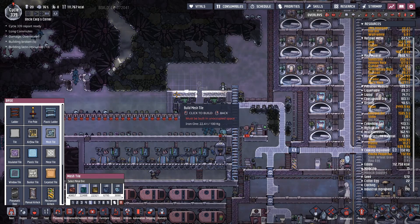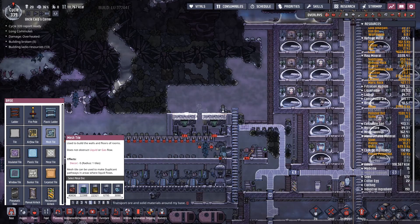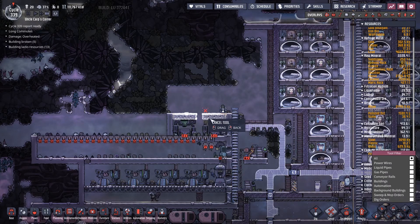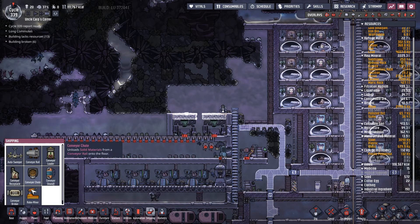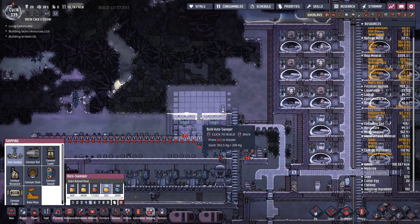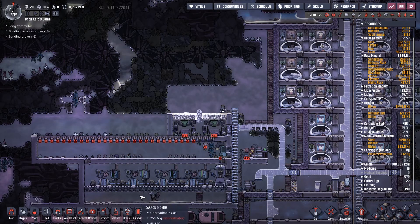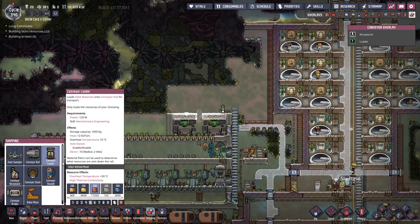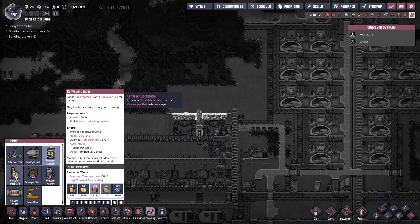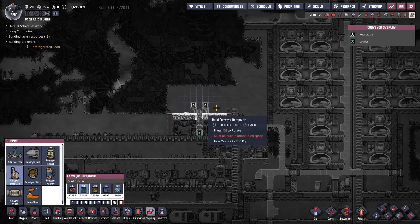Let's make a couple of mesh tiles over here. I wonder if you can see through those mesh tiles - if we put you one lower you can for sure. We'll make you out of gold. We will put a conveyor loader in here, and put two conveyor receptacles up here.